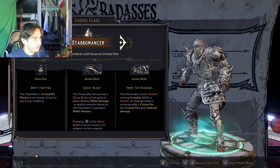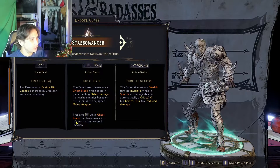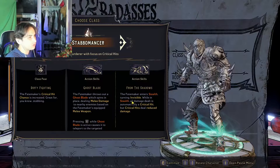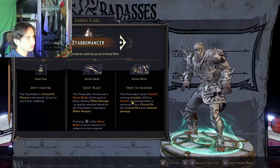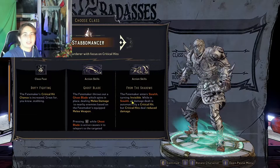Pressing G while Ghost Blade is active causes it to teleport to the targeted location — that's cool. The last action skill is From the Shadows: the Fate Maker enters stealth, turning invisible. While in stealth, all damage is automatically a critical hit, but critical hits deal reduced damage. Well, this guy likes to stab people — that's cool.